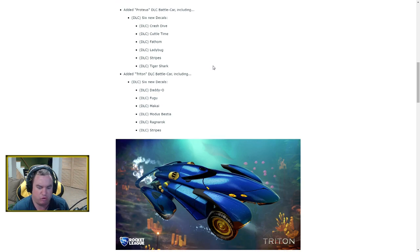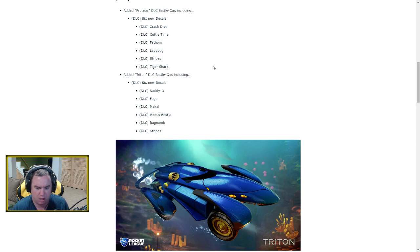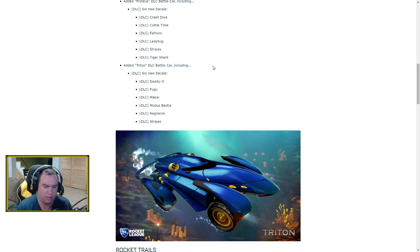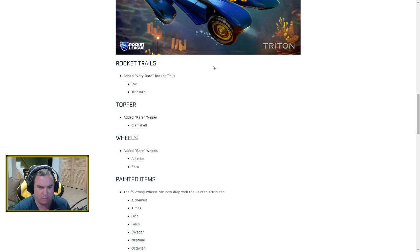So we've got the Proteus and the Triton. The Triton is okay, but the Proteus is very grog-like with little arms — I'm not a huge fan of either DLC car. They will have very similar hitboxes to the Octane and the Dominus respectively. Psionics is really trying to make all cars similar to either the Octane or the Dominus and Breakout, since those seem to be the two cars the community likes most.